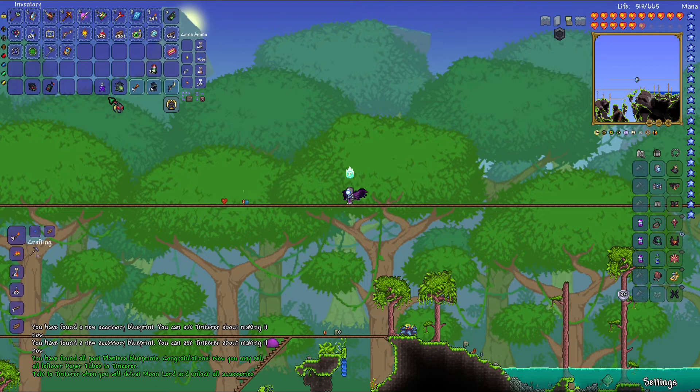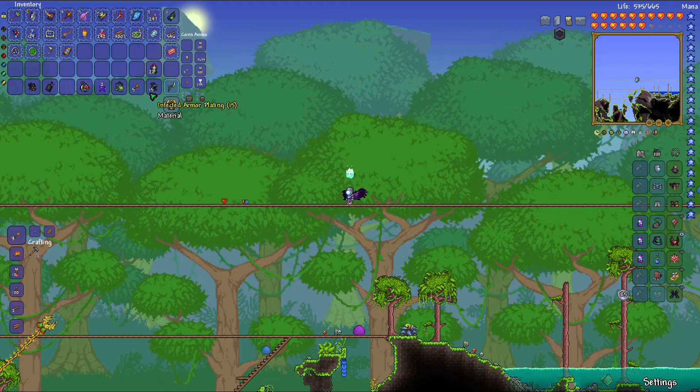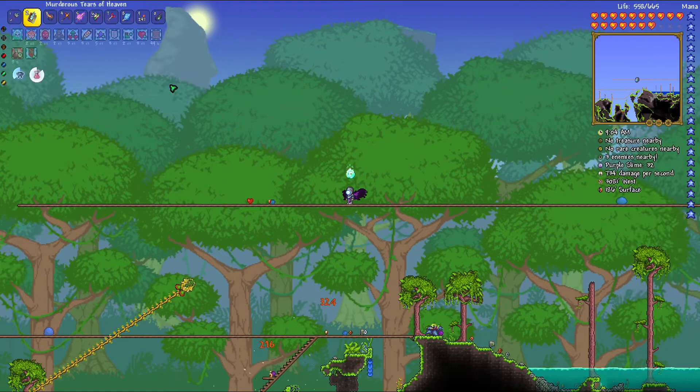So we got a summon weapon, we got a mask, and is this a yo-yo? Yeah, it's a yo-yo called the Pandemic. Toxic heart — summons a plague aura around you that damages nearby enemies. Armor plating. And then we got a melee weapon.